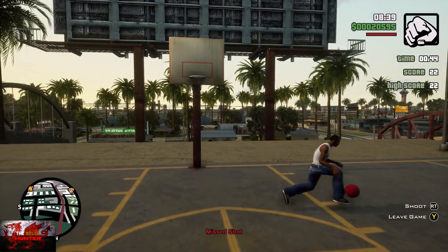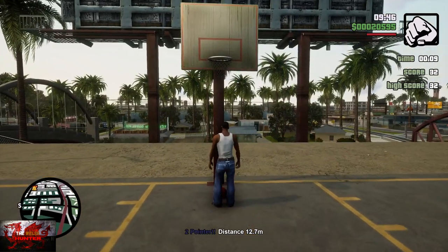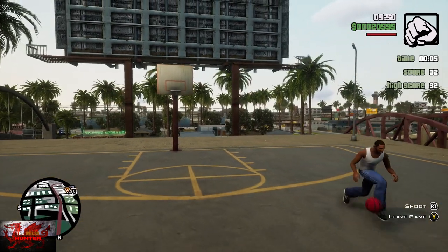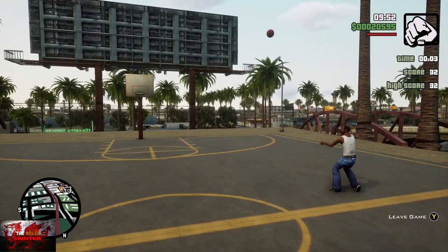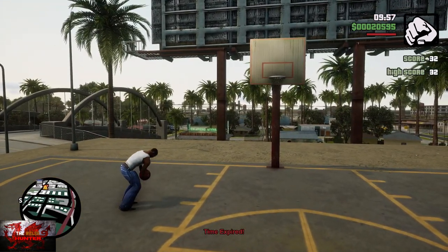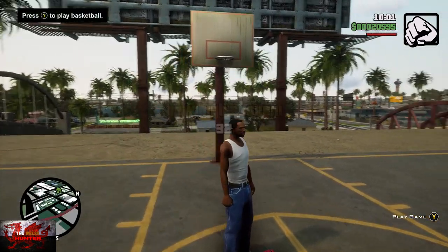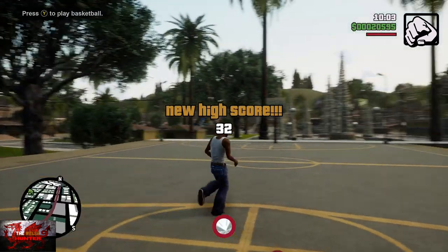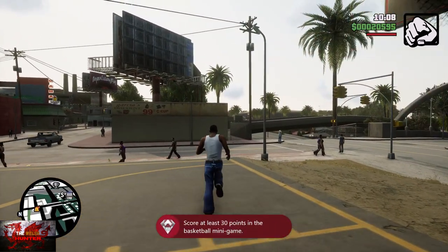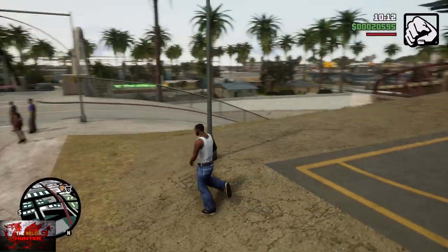After the minute's up — there we go, 10 seconds left and I'm just taking the mick now — but as long as you've got a score of at least 30, the time will expire and the achievement will unlock. There we go guys and gals, I'm hoping those tips and tricks helped you. Thank you so much for watching, I'll see you in the next San Andreas guide. Big love!